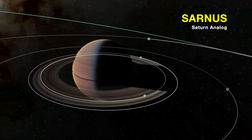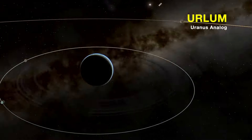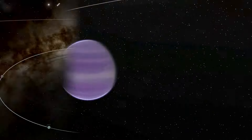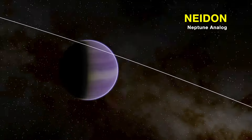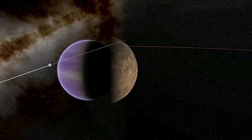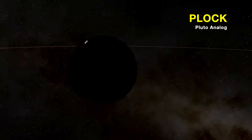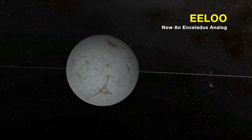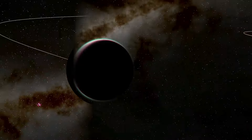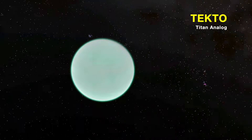This is Sarnus, the Saturn analog in the Outer Planets mod — it has a bunch of really interesting moons. This is Urlum, the Uranus analog, with a really cool ring system and some moons as well. This is Neidon, the Neptune analog — it's really cool, it's purple, most notably. And this is Plock, the new Pluto analog. So Eeloo has been replaced as the Pluto analog — now Eeloo is an Enceladus analog in the orbit of Sarnus. Tekto is a really cool moon, an analog of Titan — it has a really thick atmosphere.